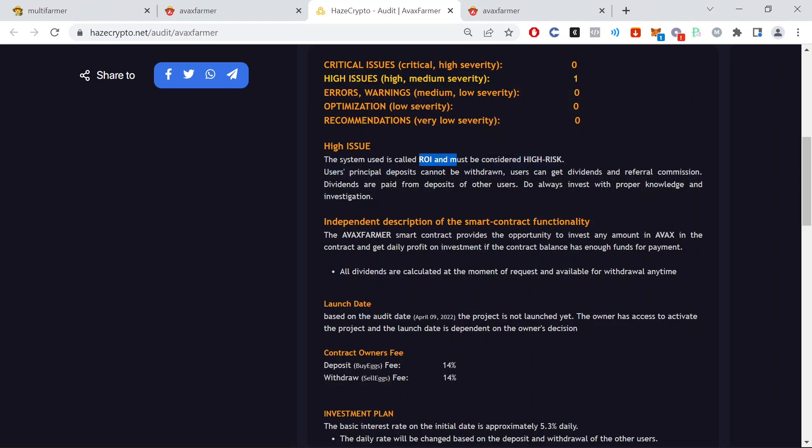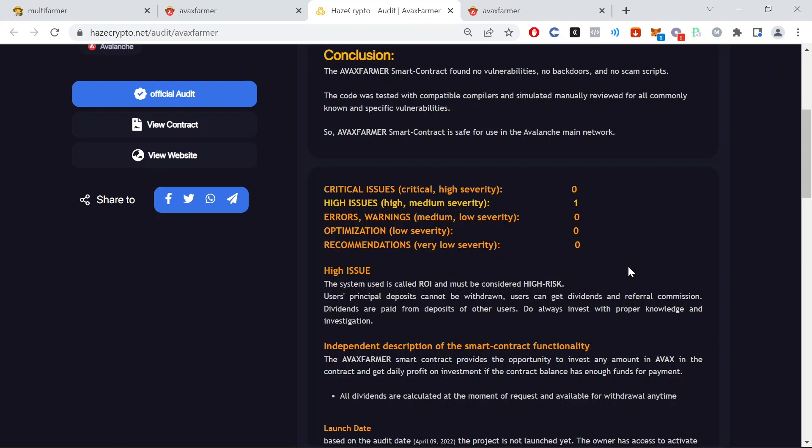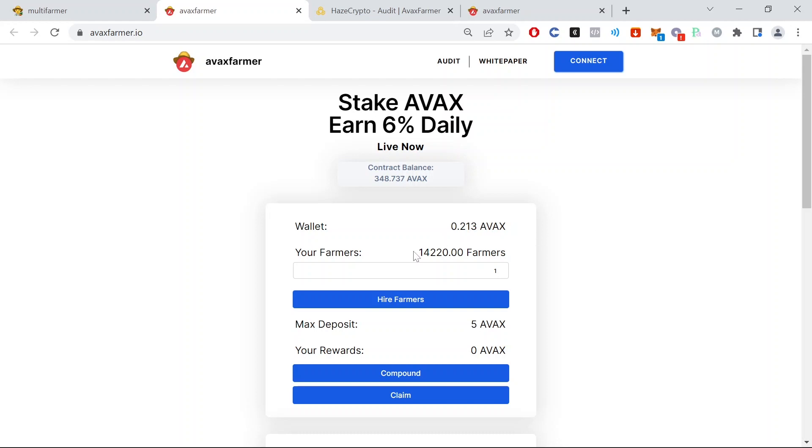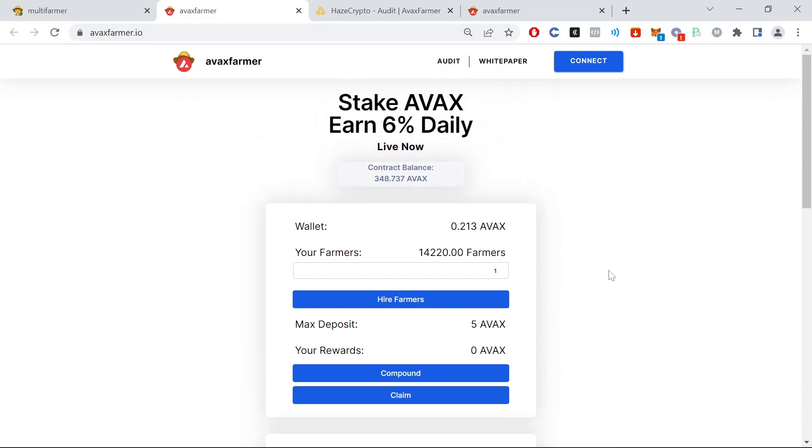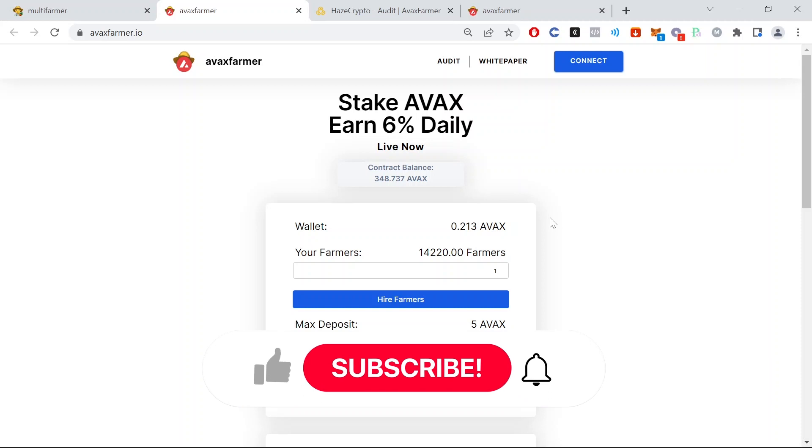There is one high issue flagged, which means the system used is called ROI and must be considered high risk — but this is pretty common. You already know this project is high risk, high reward. Now we can see that we have 14,220 farmers that will be working for us, generating rewards based on 6% daily. You might ask why only 6% when baked beans gives 8% and ruby miner gives 8% — but having it at 6% will make the project last way longer, and that is why I like it.